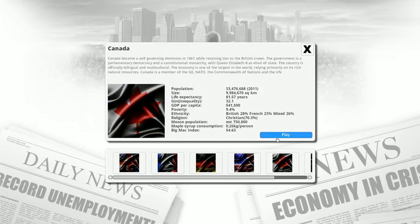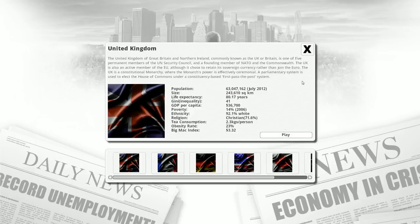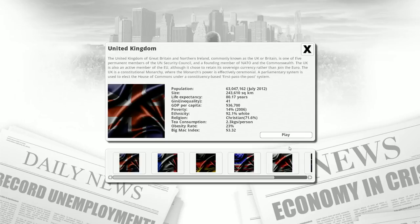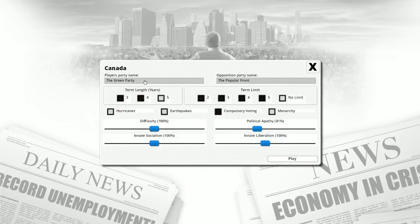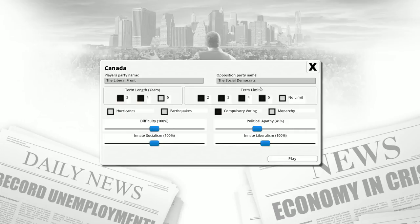We can set up our initial party — these are randomly generated. If I back out and go back in, the names change. We've got Democrats, Liberal Democrats, which is not great variety; Green Party versus the Popular Front; Liberal Front versus Social Democrats. We'll take these names.